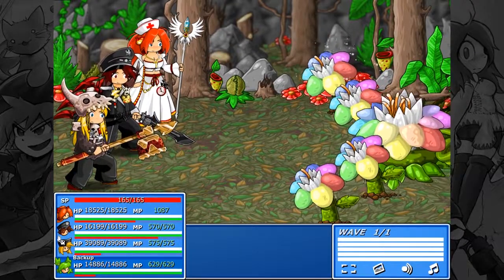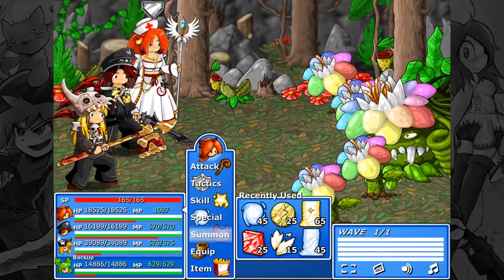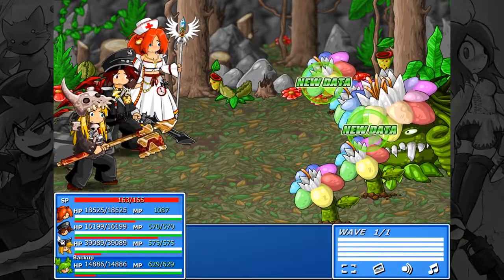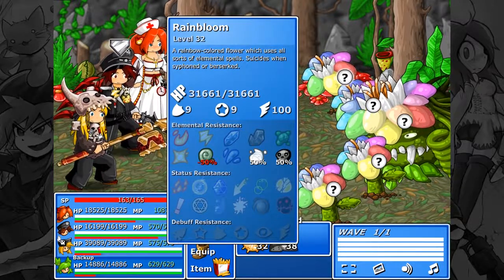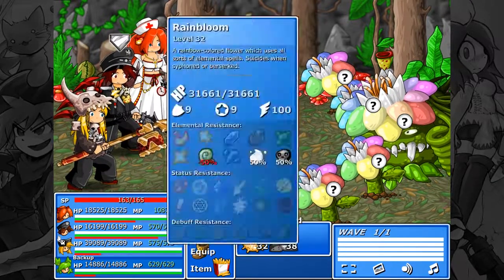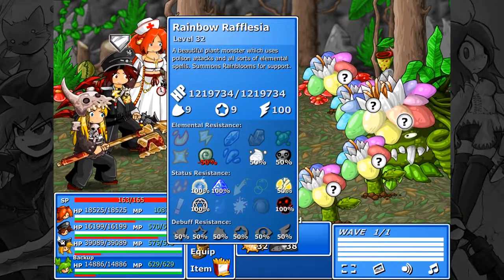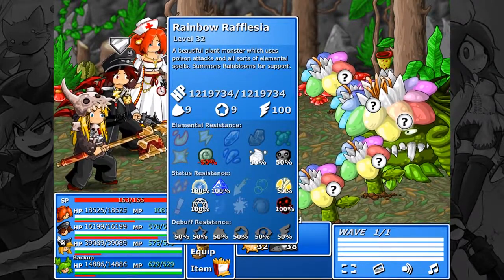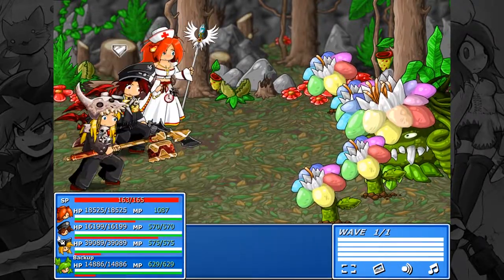Now we take on the Reflessia — Rainbow Reflessia? Looks like there's a pot of paint at the end of the rainbow. Two new enemy types: the Rainbloom, a rainbow-colored flower which uses all sorts of elemental spells, suicides when siphoned or berserked — so they're weak to wind. Rainbow Reflessia, a beautiful plant monster which uses poison attacks and all sorts of elemental spells, summons Rainblooms for support — weak to wind. I need a heavy resistance to poison and a heavy offense of wind, so I'll be right back!